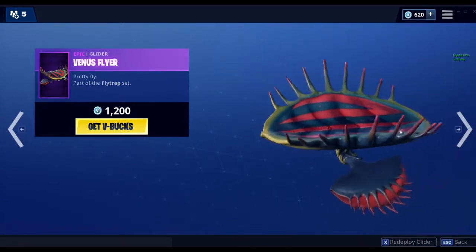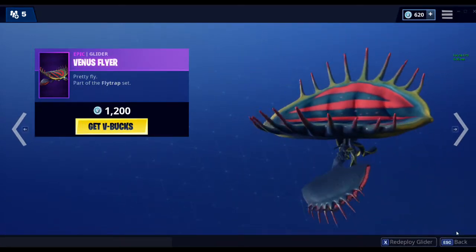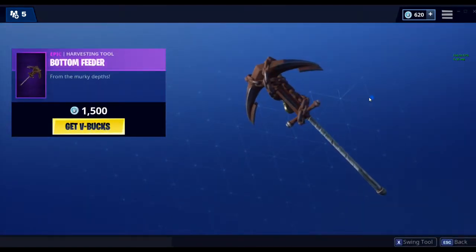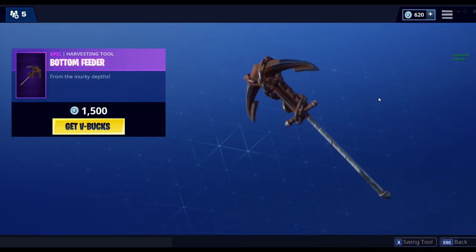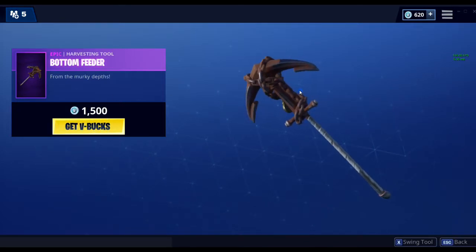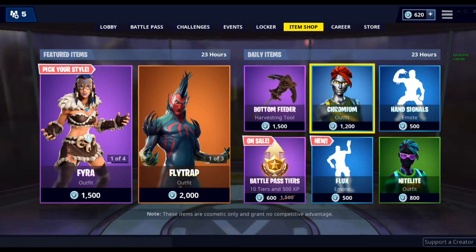You also got Phoenix Flyer — maybe this is the best part of the set, I don't know, it's okay. Bottom Feeder — worst epic pickaxe in the game, this shouldn't even be an epic. If you guys like this pickaxe, I don't like it.